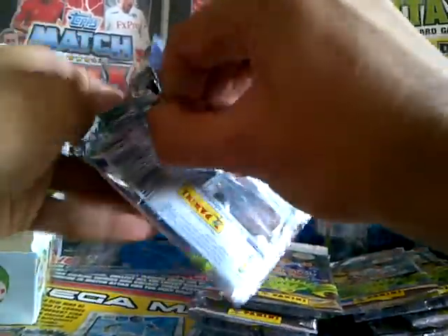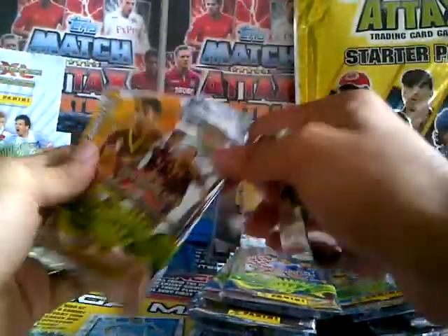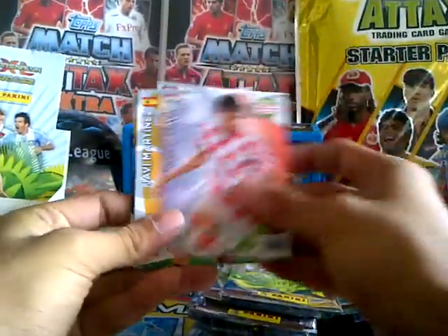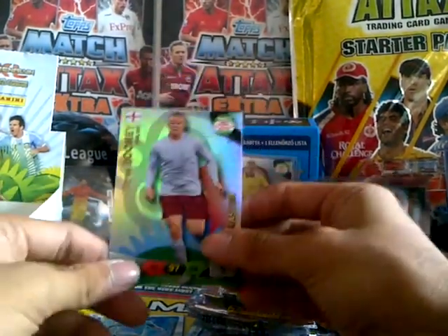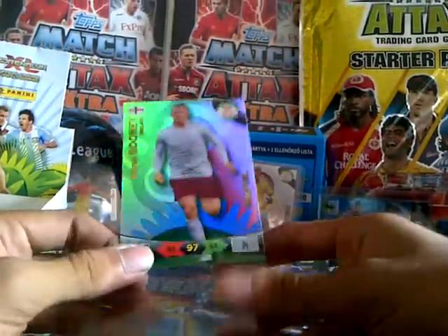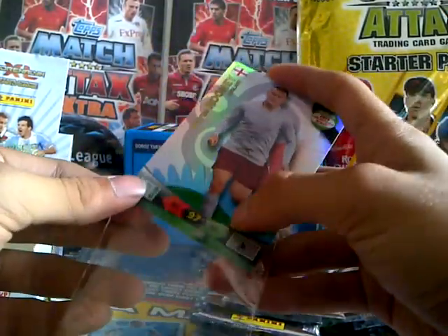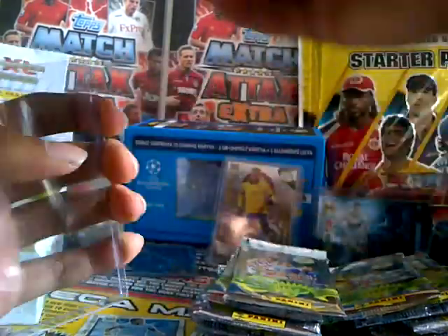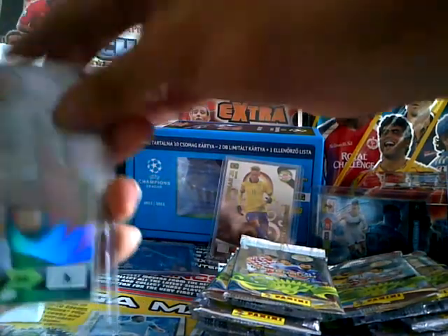The third pack — I'm hoping we pull a top master in this one, hopefully Ronaldo. We have Fabregas, Neuer, Robben, Jelovic, Martinez and a Wayne Rooney master! That's amazing — my favourite player from the English team. That is absolutely amazing. Goes into a sleeve and top loader immediately.